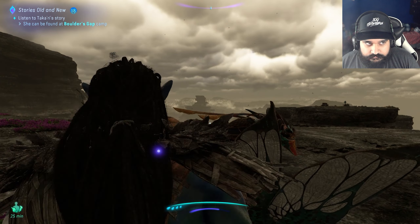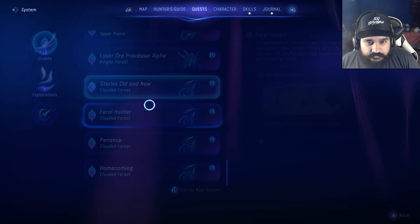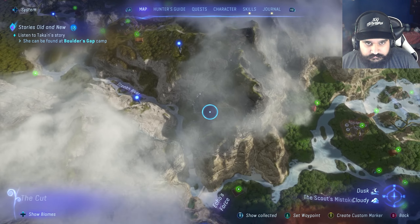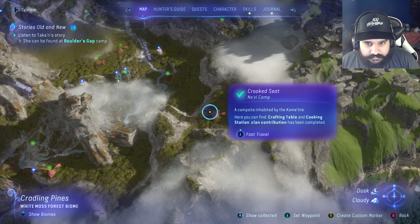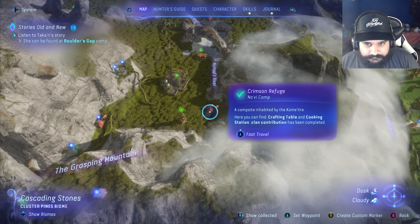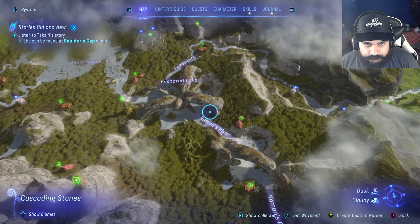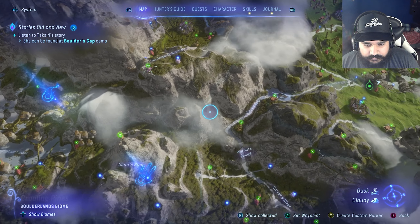Oh, Takari. All right. A Boulder's Gap camp. Where's the quest though? It's in Cloudy Forest. Boulder's Gap - wait, didn't I see a Boulder's Gap around? It's like over here somewhere. Where's the Boulder's Gap? Kari - that's the last one of the homecoming as well. This might just be a two-in-one that we complete here. Oh, I see Boulder's Gap in the middle of the homecoming as well.